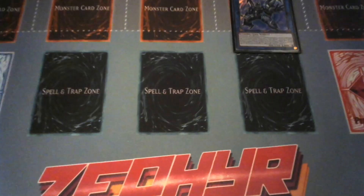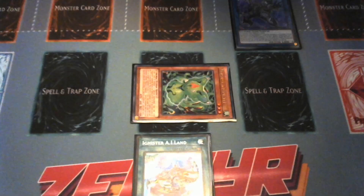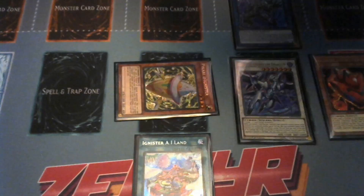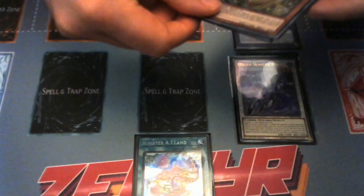Now we activate Island and use Island to Special Summon Guru. Guru will send whatever you want, but the main point is just to trigger Templar. Templar revives Pikari and Achichi. Tune these two off into Quantum. Guru revives Pikari. Then link these two off into IP Masquerena, then link these two off into Alphamax.